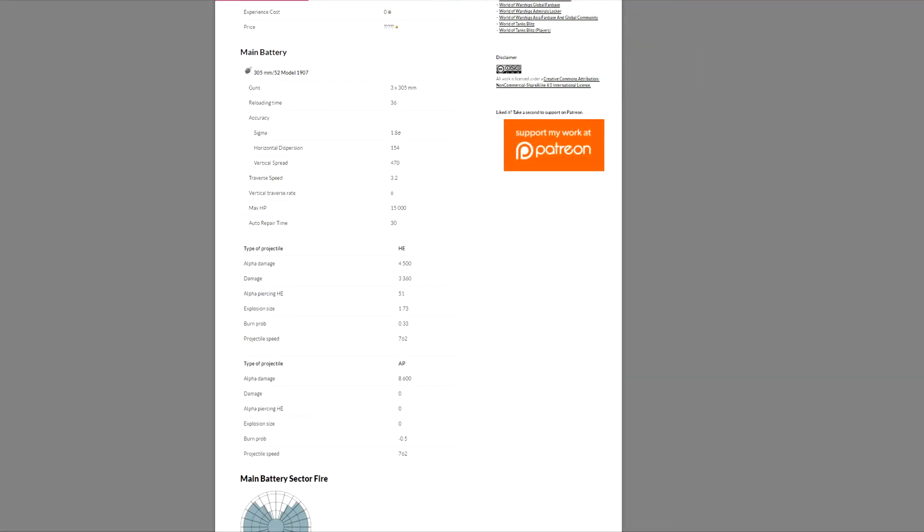Moving on to the main battery - sigma rating of 1.8, which is a little disappointing. You always want a sigma rating of 2. Moving on to the HE shells: 3,360 in damage, alpha damage 4,500 - not that great. 33% burn probability - that's actually pretty good.